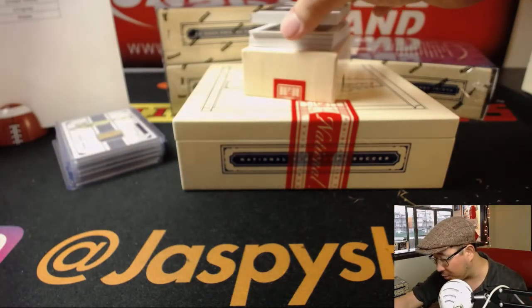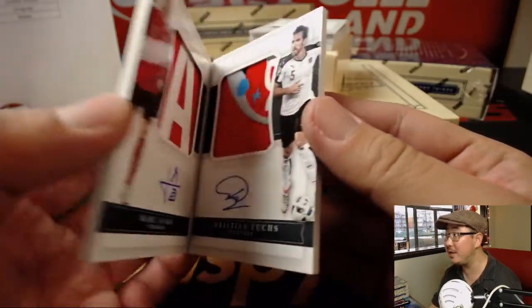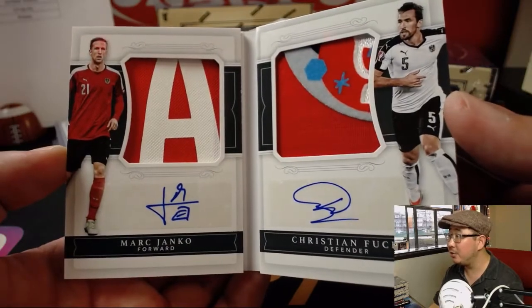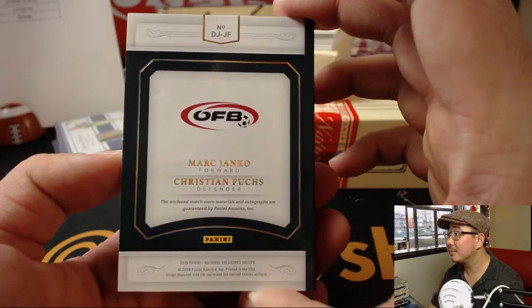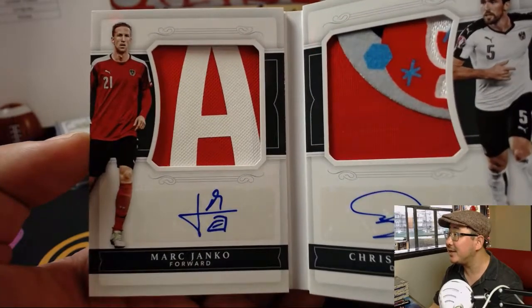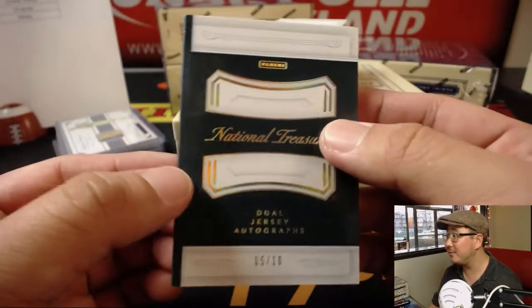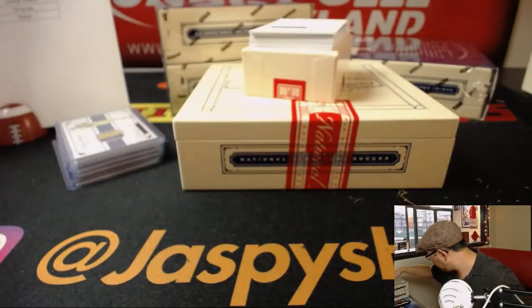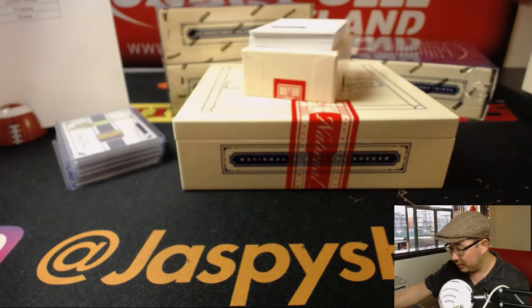We've got dual jersey autographs, 5 out of 10 — that's a nice low number. Who's it going to be? That's Mark Janko and Christian Fuchs for Austria. Nice, some great patches in there too — Mark Janko has a pretty cool autograph. Austria — that goes to Corey K with the Austrians.